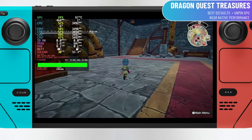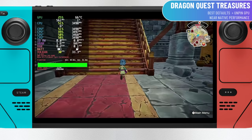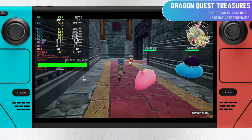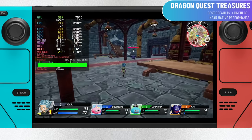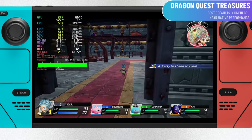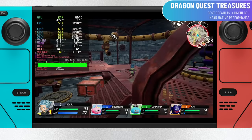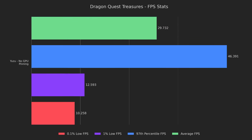Dragon Quest Treasures marks yet another RPG released to the Switch in 2022 that plays nearly identical on the Steam Deck. This game is a more lighthearted and shallower take on the traditional Dragon Quest games, but I find it charming and relaxing. Interestingly, this is the only game that made heavy use of the GPU, so remember to unpin the GPU for this game specifically — otherwise your performance will be cut in half. This is literally the only game we tested that used the GPU this heavily. Unpin the GPU and you should get great numbers.